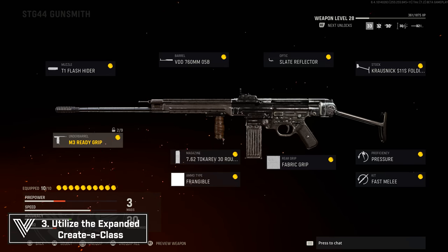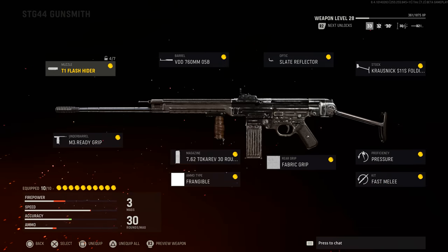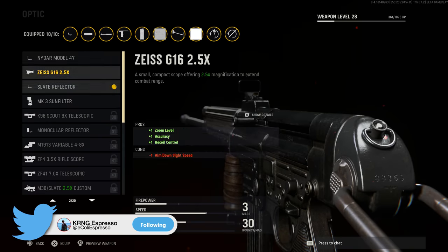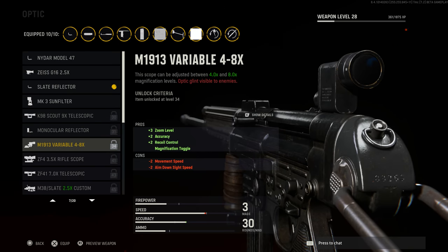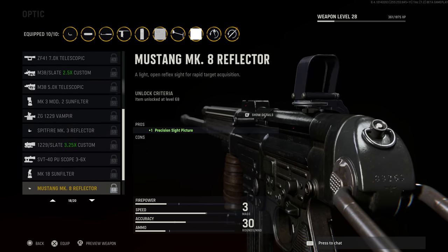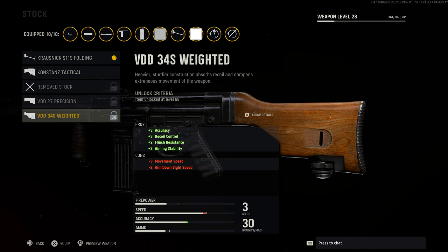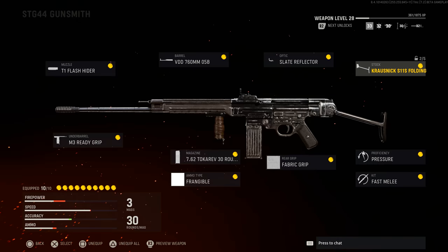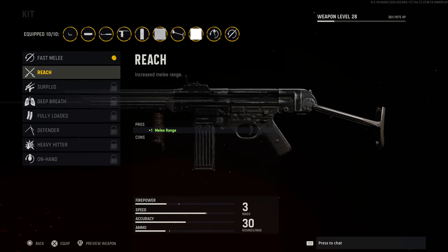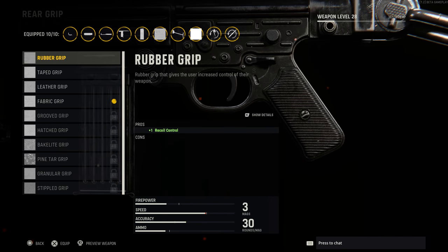One huge tip going into the actual game: take advantage of the expanded creator class. With Vanguard we have the most extensive gunsmith we've seen so far, taking Modern Warfare's gunsmith and making it more in-depth. You're able to have 10 attachments as opposed to Modern Warfare's five, and you also have new options like ammo types, weapon perks, kits, and magazine modifications. There are an insane number of ways to increase weapon performance.